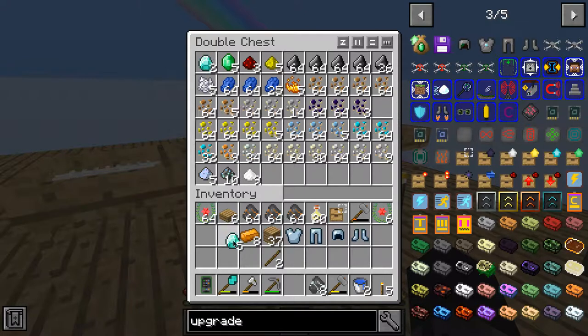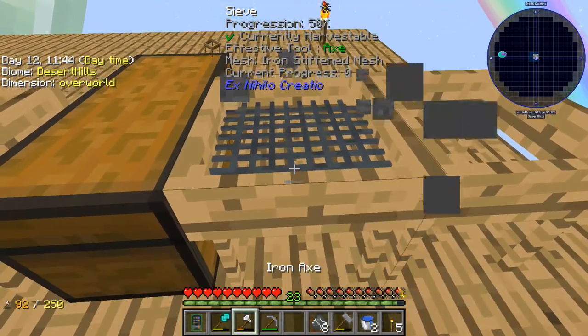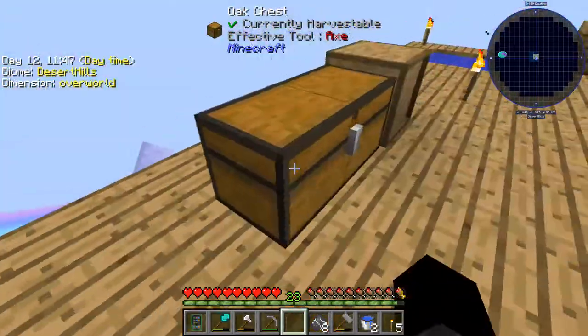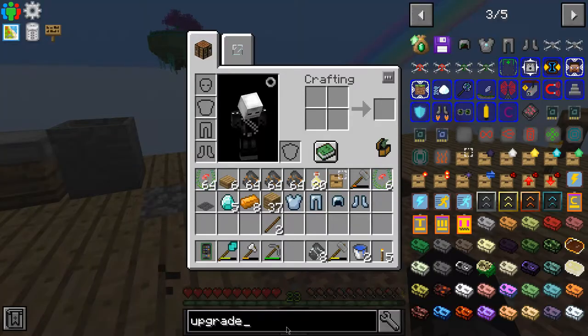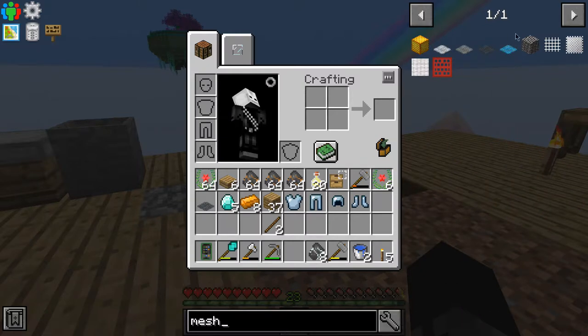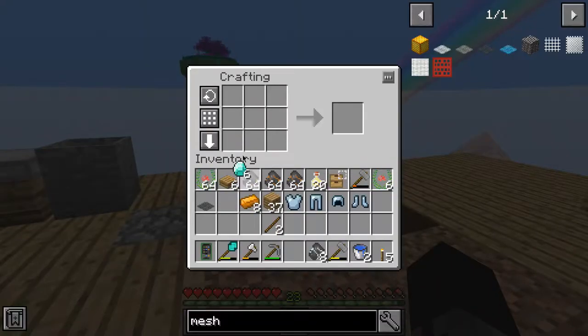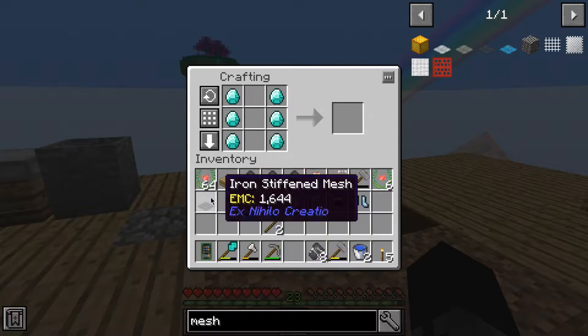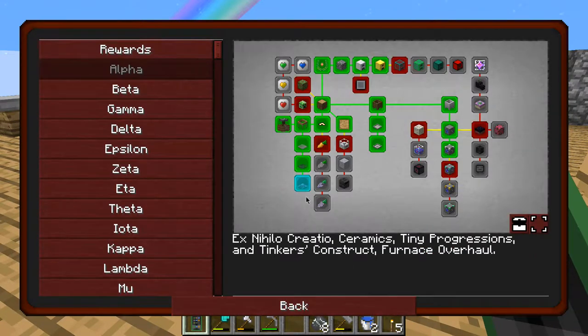Diamond mesh — I need 5. And I also need an iron mesh. To make it you just do this. You need 6 diamonds. Let me get more resources. I'll need to make another iron mesh, just because why not. And that's another achievement done — claim that.